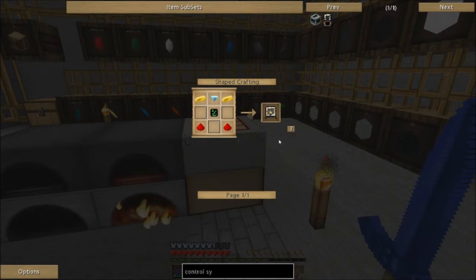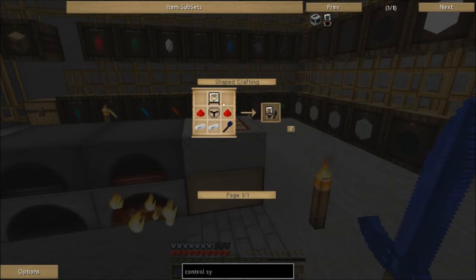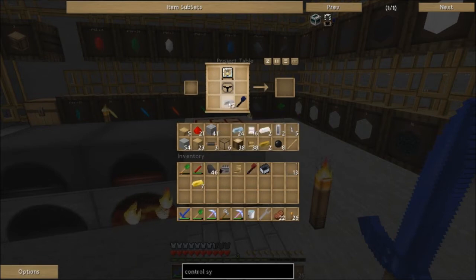One, two — a diamond. For Steve's Carts, this is an expensive little piece. That's just the GUI. I think we've got all that. Let's put it together — we need iron, some more iron, we got the steering wheel, and some redstone. There we go!